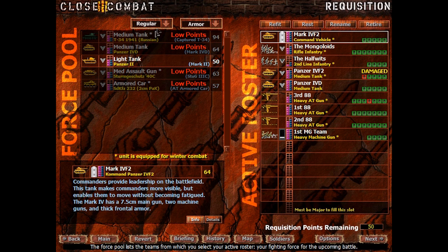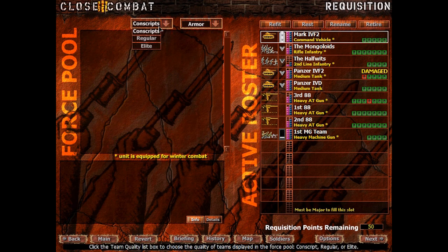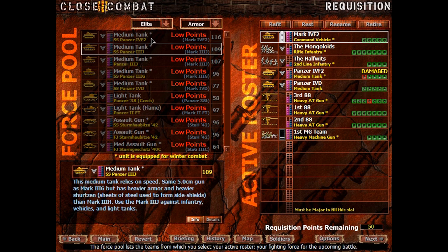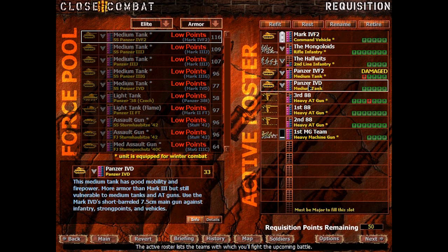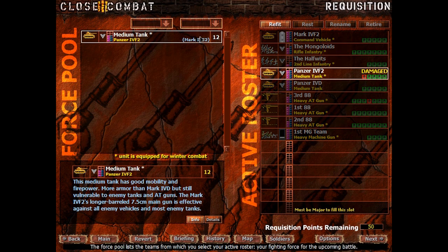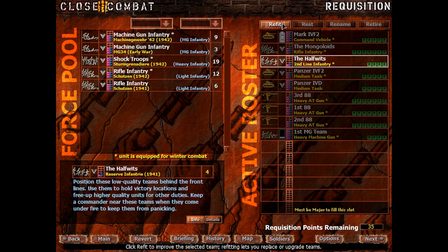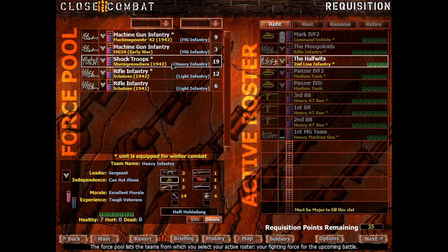Let's see if we can get any interesting tanks. I don't really want that capsule T-34, but on a later point we can get the Panzer IV F2 if we sacrifice a lot. We would need another 66 points - I don't think it's in the cards for us. What we can do instead is maybe upgrade a half-track to shock troops.